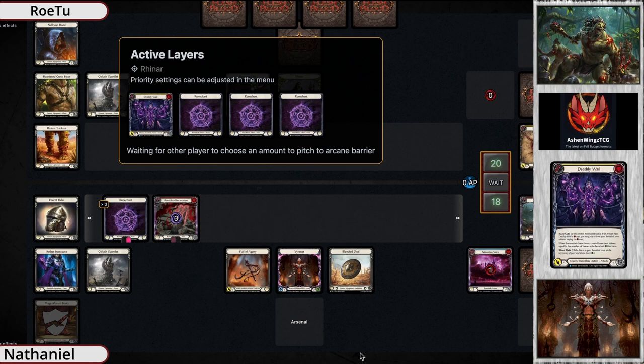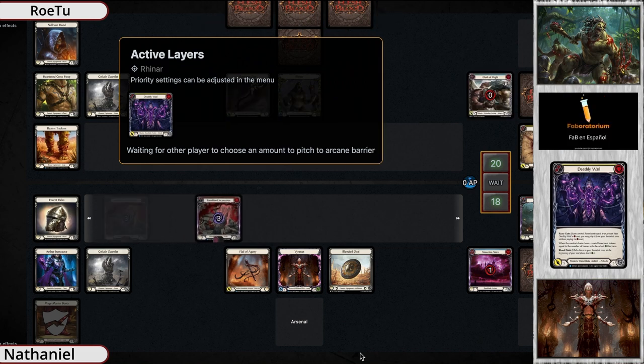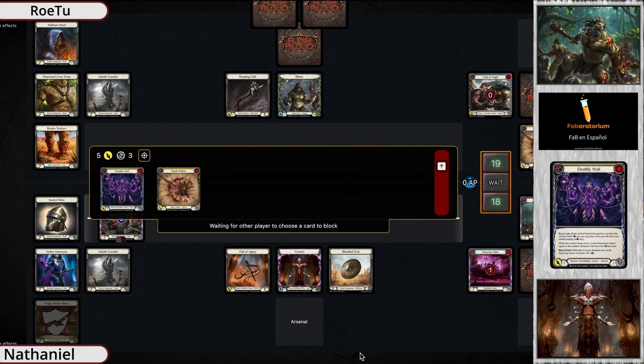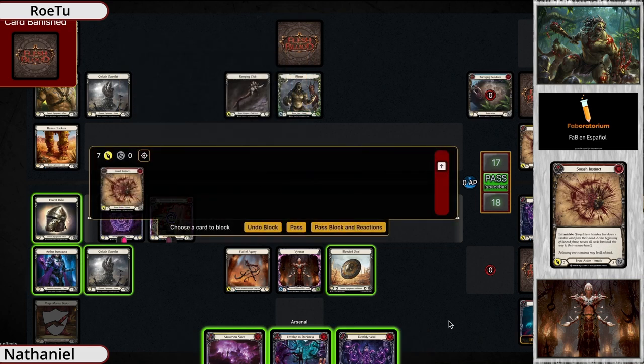The Deathly Whale comes out anyway — Deathly Whale with the Rune Gate comes in for free because of the three Rune Chants about to pop. So we're going to see eight total damage threatened. The Mage Master's Boots give Read the Runes go-again, allowing him to play the Deathly Whale. His opponent is definitely taking damage from Vincette's ability, making Rune Chants unpreventable, and they're going to create more Rune Chants next turn. Vincette is fully set up.